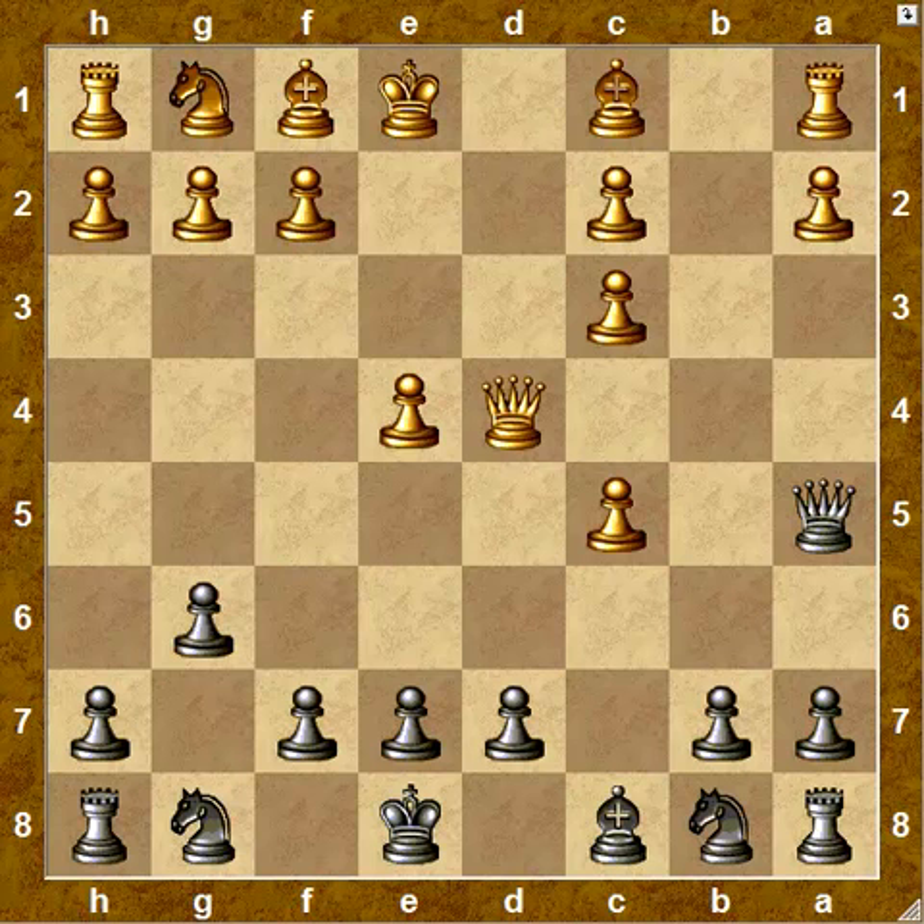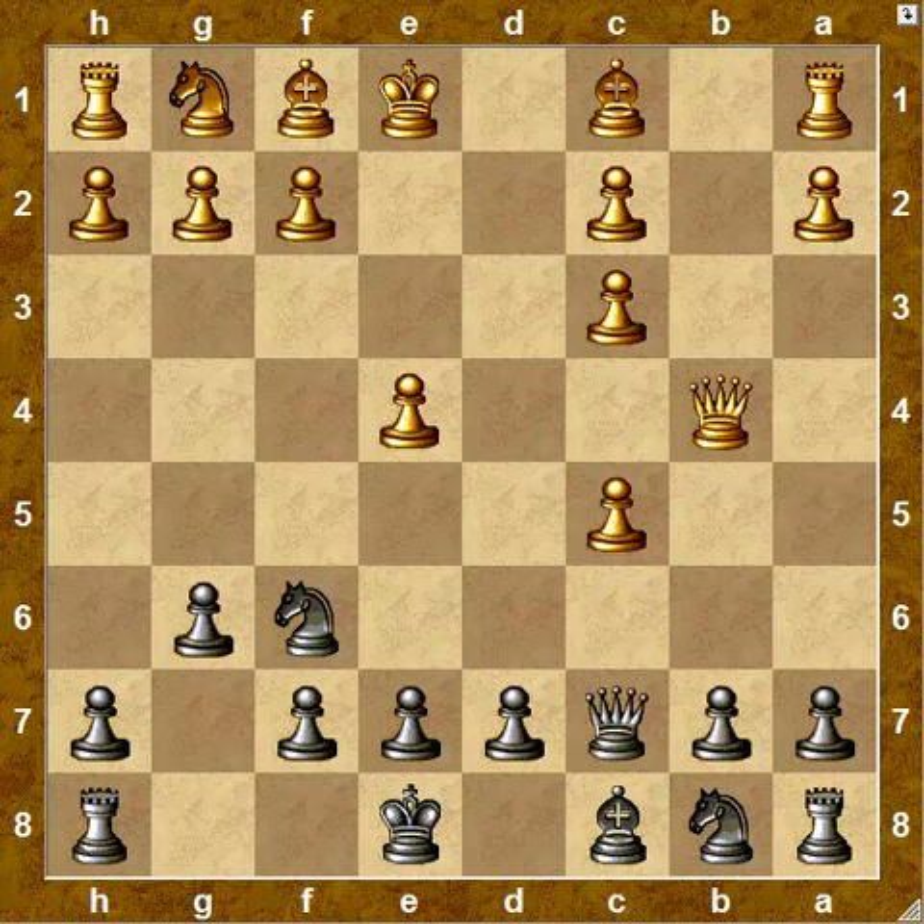Now the rook is attacked, so we play knight f6, planning to play knight c6 to cause some discomfort to the white queen. But here, white can offer a trade of queens right away with queen b4 — again the recommended move. Black should not oblige, because an exchange would give white an extra pawn in the endgame and white's pawn structure would be somewhat repaired. Instead, the queen retreats to c7 and will pick off the weak pawns later.